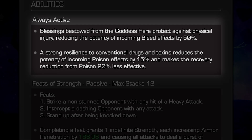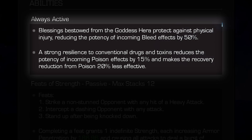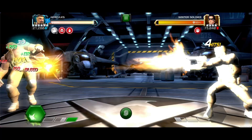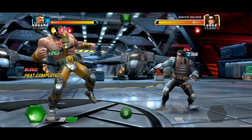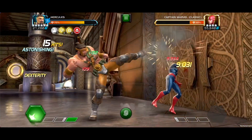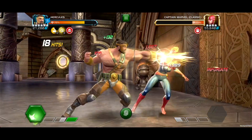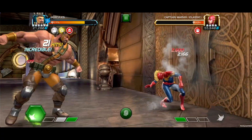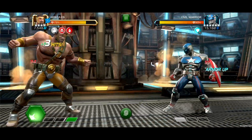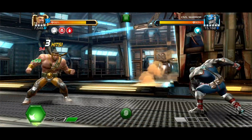Hercules joins the contest with an always-active ability where blessings are bestowed from the goddess Hera that protect against physical injury, reducing the potency of incoming bleed effects by 50%. Also, his resilience to toxins reduces the potency of incoming poison effects by 15% and makes the recovery reduction from poison 20% less effective, meaning your healing abilities like Willpower, for example, will heal more effectively.